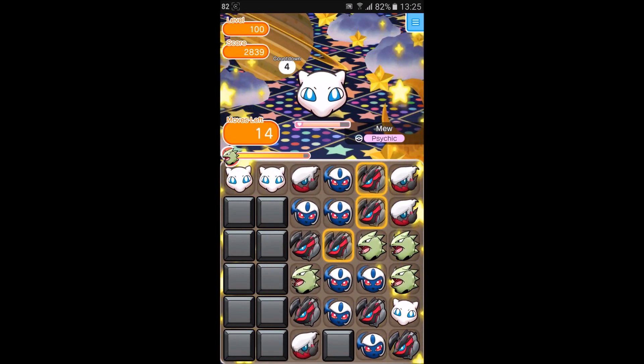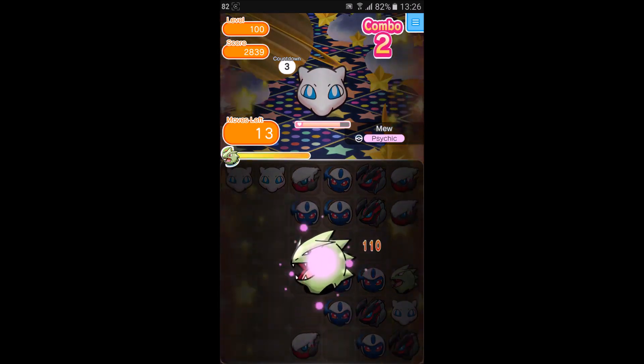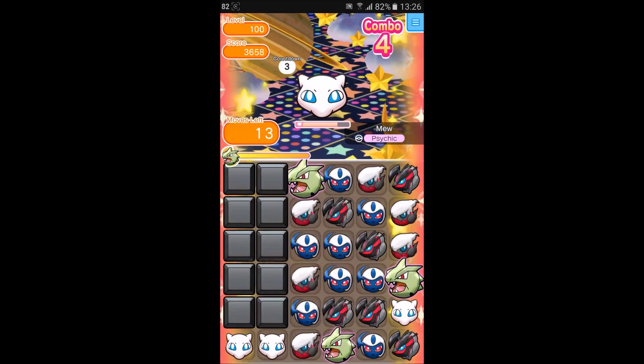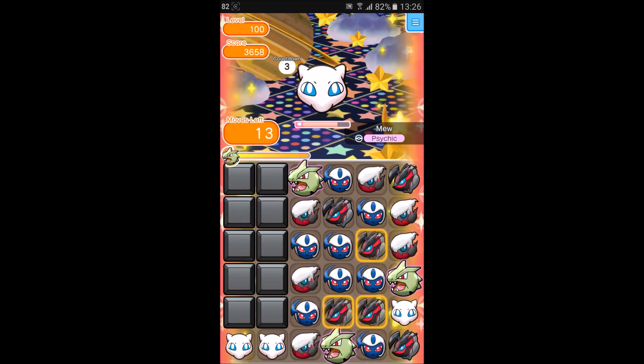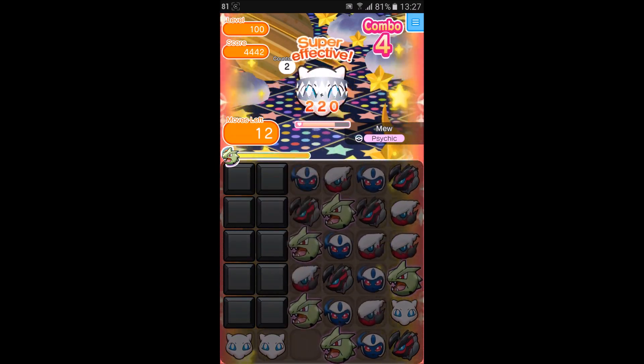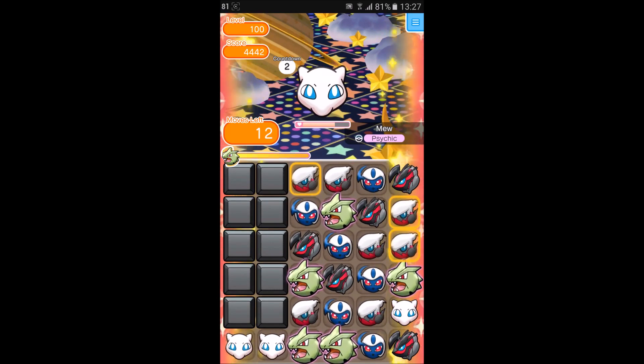Awesome turn there — we've almost evolved Tyranitar. We should be able to evolve Tyranitar now. Hopefully this Block Smash also goes off. Looks like we didn't actually need it; I forgot that the blocks actually removed themselves after turn 13. I hope this Block Smash goes off. Not too lucky with that, but we're doing quite well. Let's see if we can get a nice Sleep Charm off here.